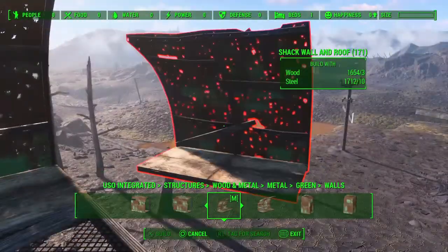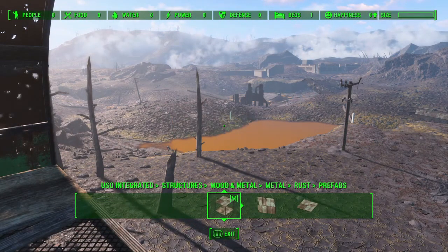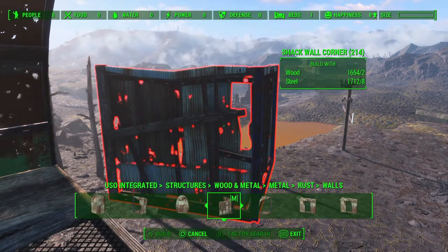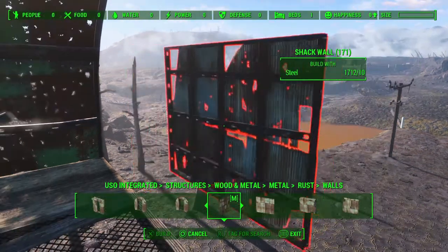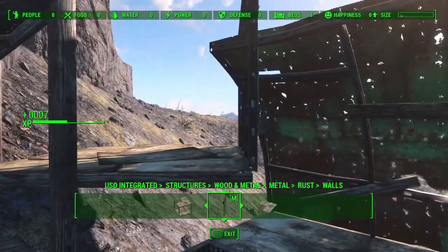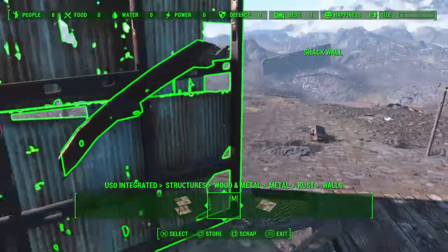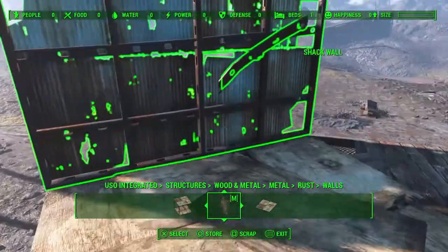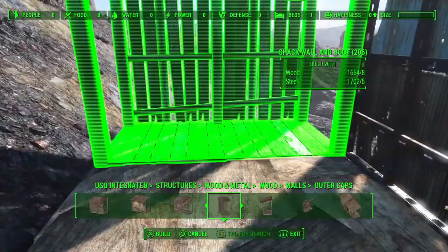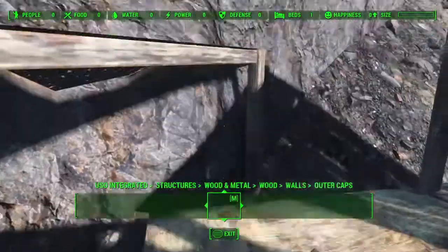This is one of the new textures added to the metal tab - it's basically recoloured and reskinned all the existing stuff so a lot more options in there, which we were in dire need of because that was a very limited tab. There wasn't much selection available, but particularly for a build here in the Glowing Sea these new options with the rusted metal and green metal and stuff make it a lot more suitable to the environment.